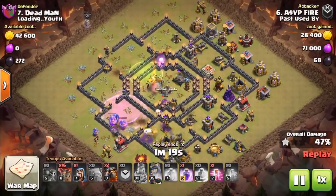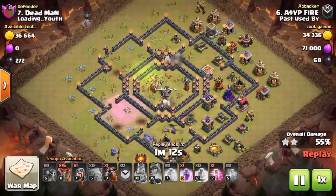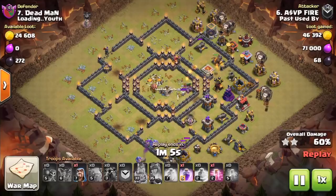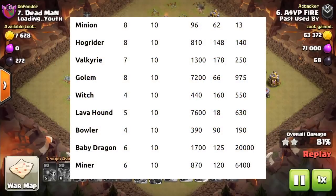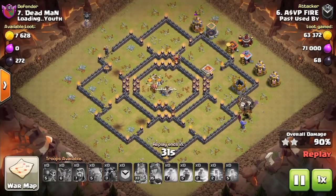Moving on to the sneak peeks announced today, which include a bunch of new troop and hero levels. At lab level 9 — Town Hall 11 — you'll get level 8 Barbarians and level 8 Archers. At laboratory level 10 — Town Hall 12 — there will be level 9 Giants, level 8 Wall Breakers, level 8 Balloons, level 9 Wizards, level 7 Dragons, level 8 PEKKAs, level 8 Minions, level 8 Hogs, level 7 Valkyries, level 8 Golems, level 4 Witches, level 5 Lava Hounds, level 4 Bowlers, level 6 Baby Dragons, and level 6 Miners.